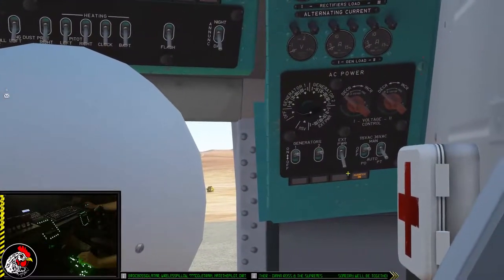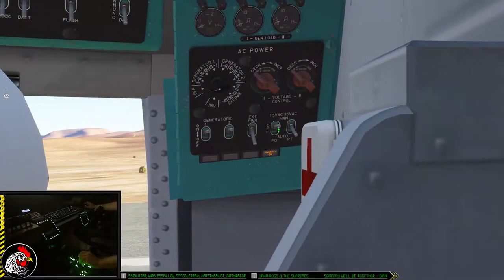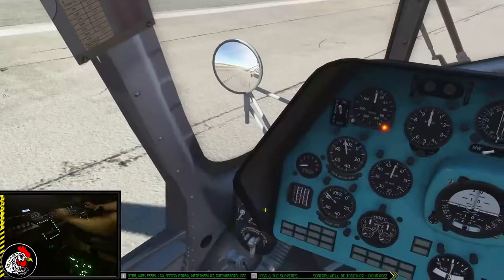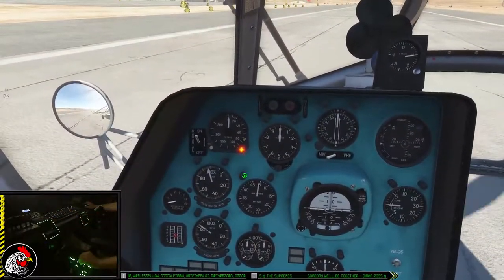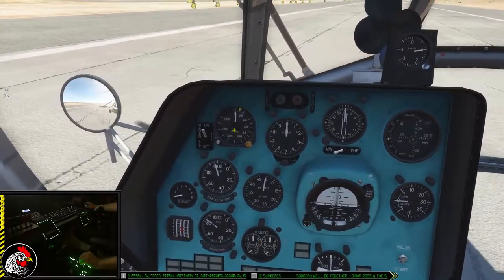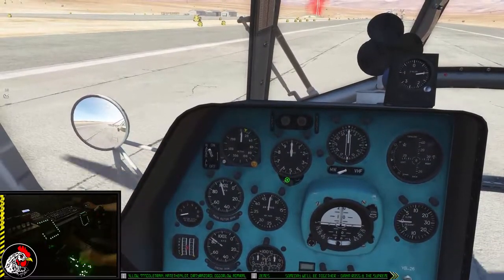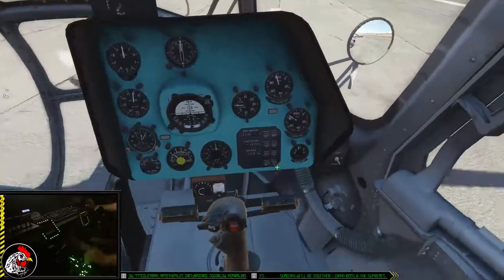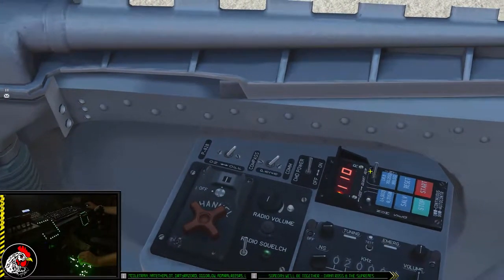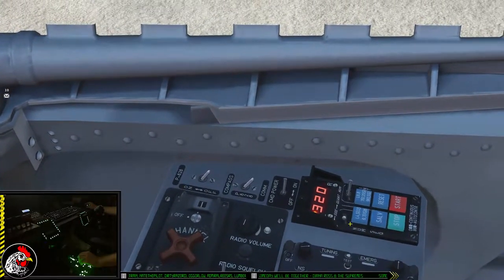Let's switch over and turn on my electrical systems now — generators on, rectifiers on, then switch my inverters to auto. The radar altimeter light turned on; I just need to reset it. That light will pop back on when I drop below 10 meters. On the right side I turn my countermeasures panel on and set it to launch two sets of three flares.